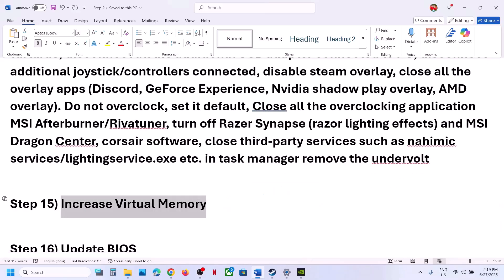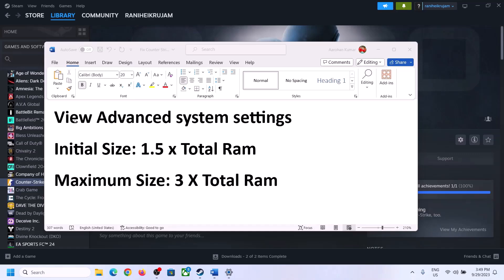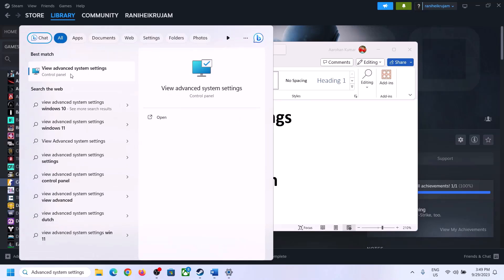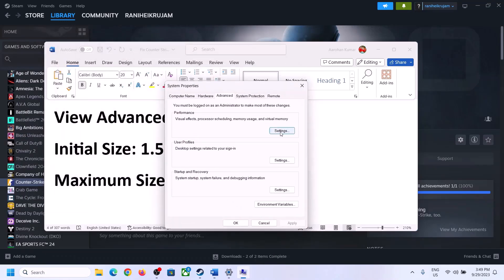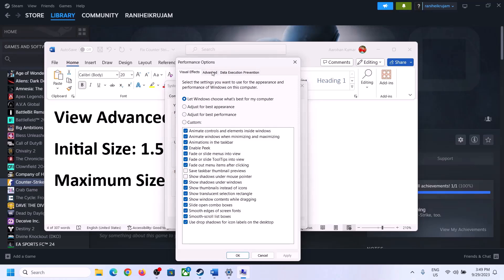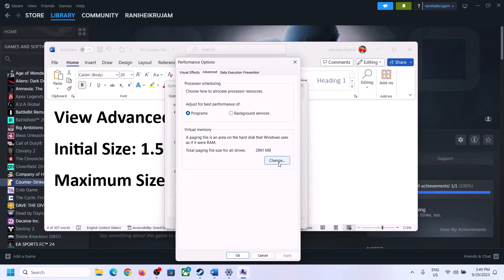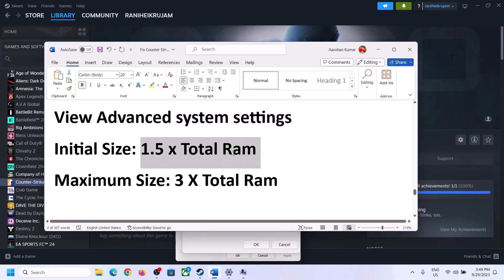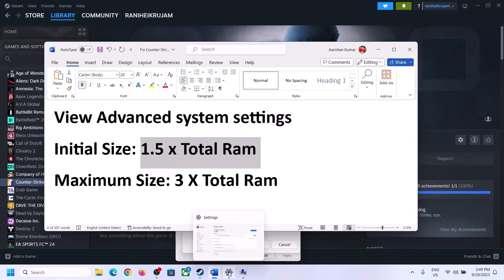The next step is to increase the virtual memory. Type View Advanced System Settings in the Windows search box, click on it, click on the first Settings button, go to the Advanced tab, click on Change, then uncheck the box that says Automatically Manage Paging File Size for All Drives, and select the drive where the game is installed.